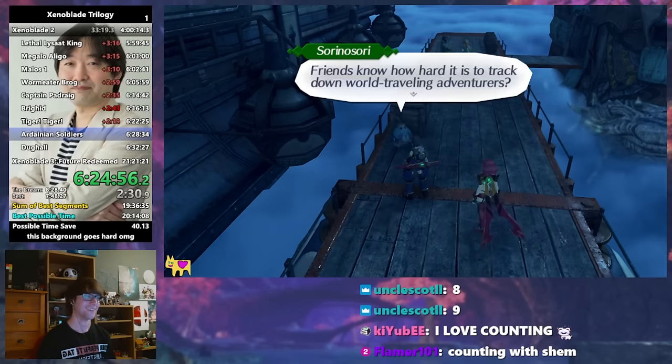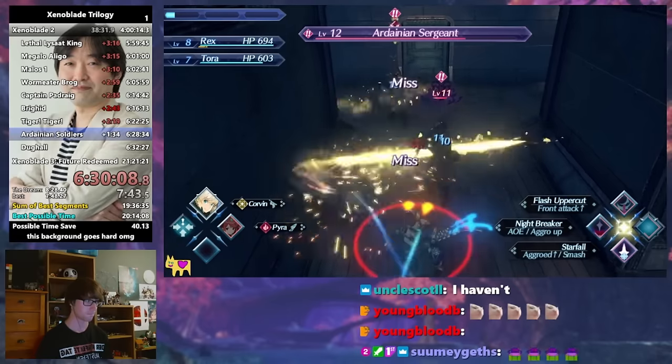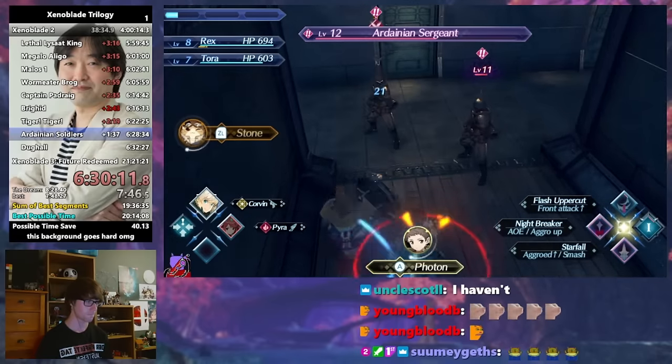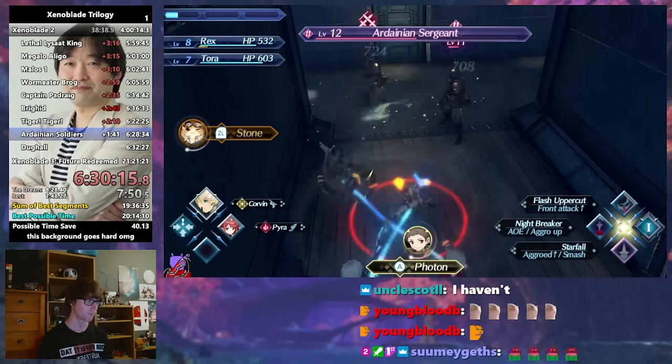We can pick up both Corvin and Crosette's Core Crystals in Chapter 2 with a little detour. Corvin is the first to be awakened, equipped onto Rex, where he is more of a support blade, offering strong defences and damage, but not being the main blade to use.